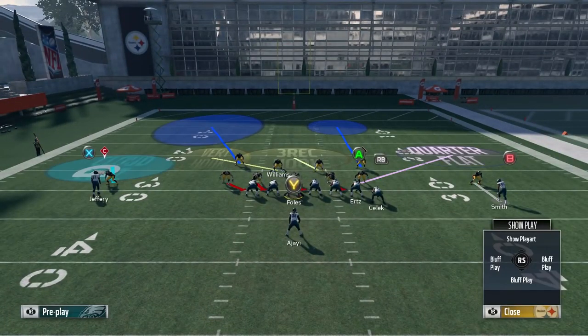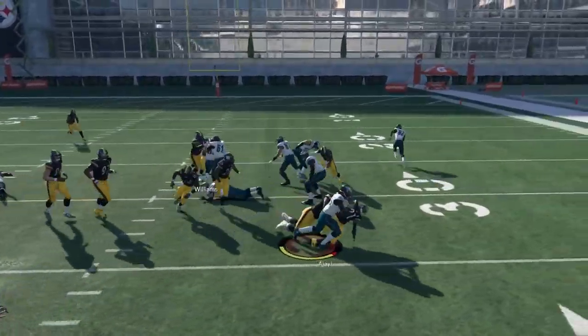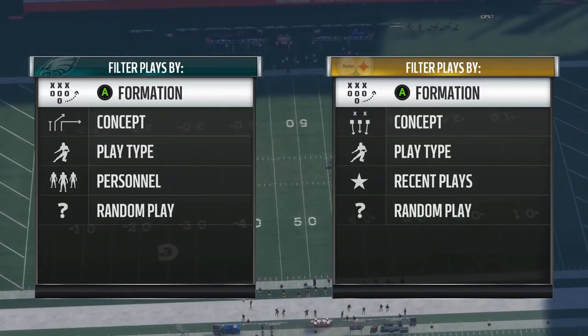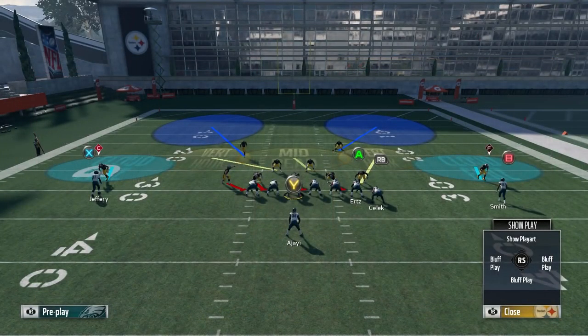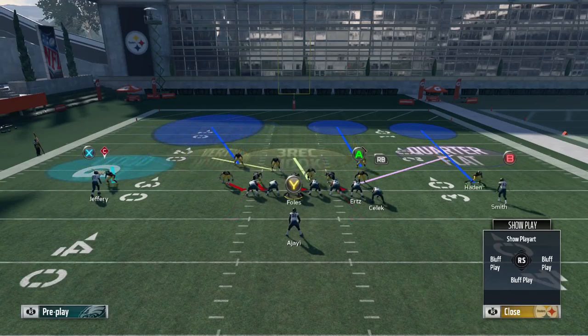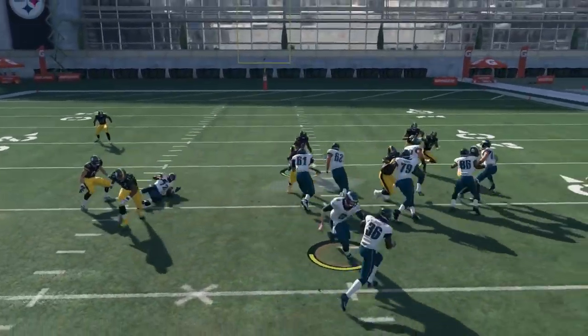Welcome to a new video. In this one I wanted to go over the different styles of run defense that you see in Madden 18 and why you see them. Most of the best run defenses are either Cover 2, Cover 4, or Cover 6. Each one of those coverages has something unique about it that makes it good in certain situations and against certain styles of runs.